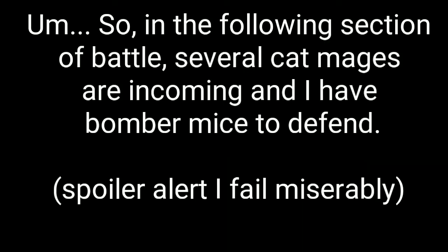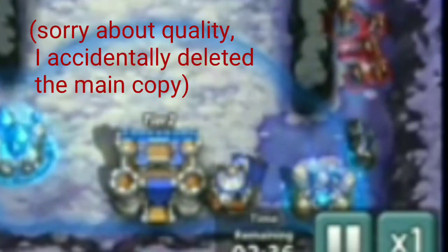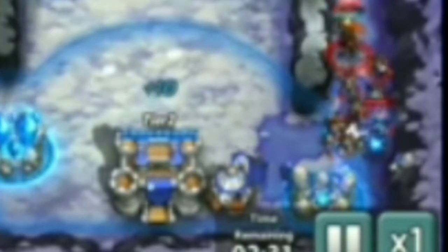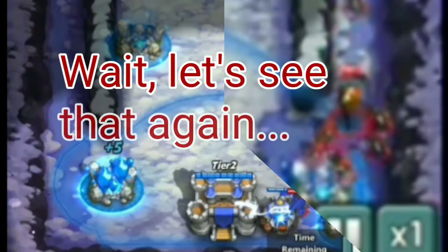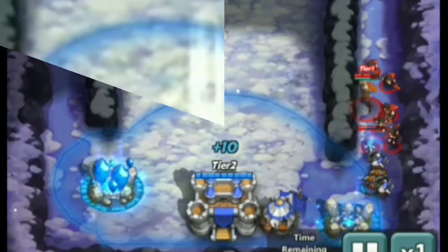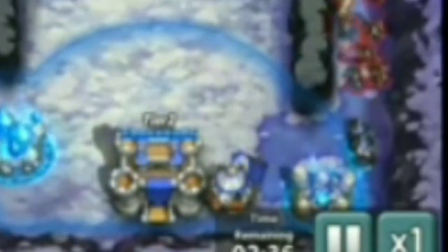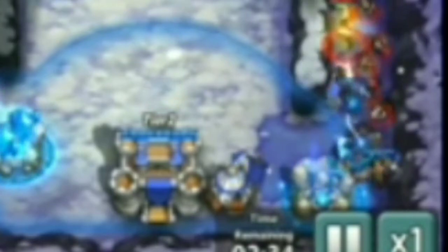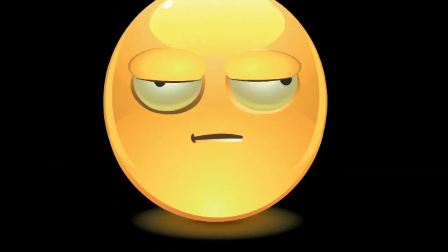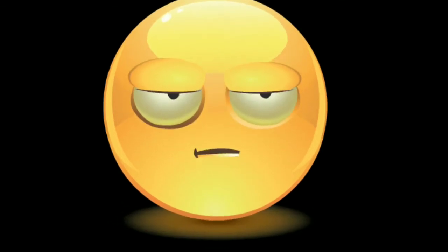In the following section of battle, several cat mages are incoming and I have Bomber Meister to defend. Spoiler alert — I don't do too well here. I'm in panic mode, and this is the first time I ever used them. Let's slow it down and see what's exactly happening. I'm deploying the mice within the range, and it takes one second for them to deploy — and less than one second for the cat mages to kill them.